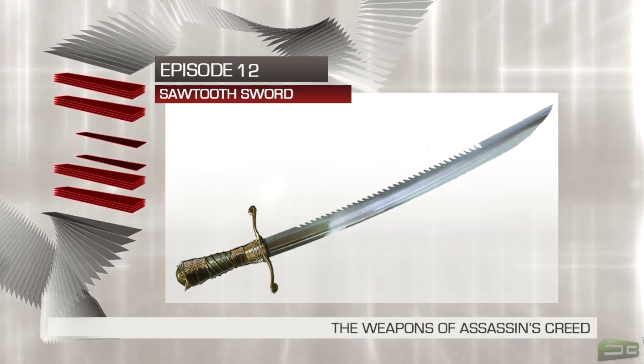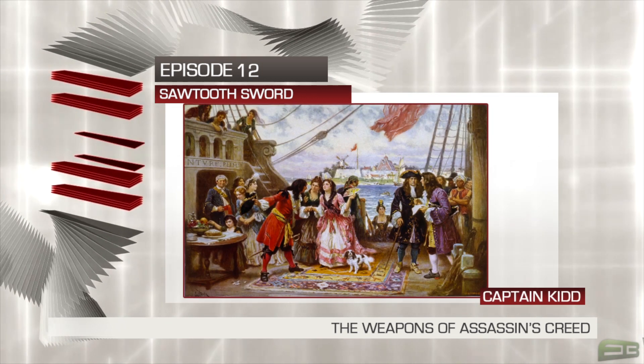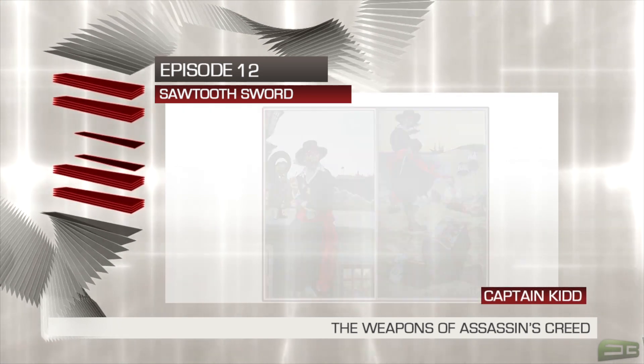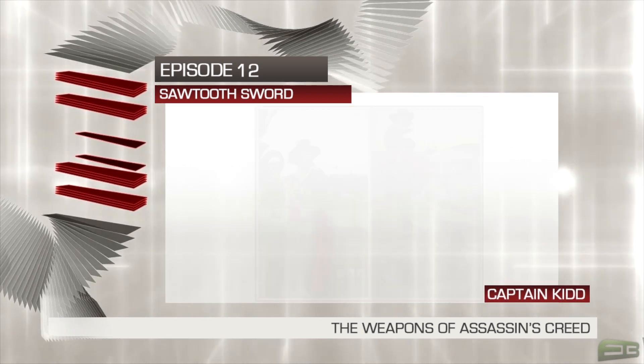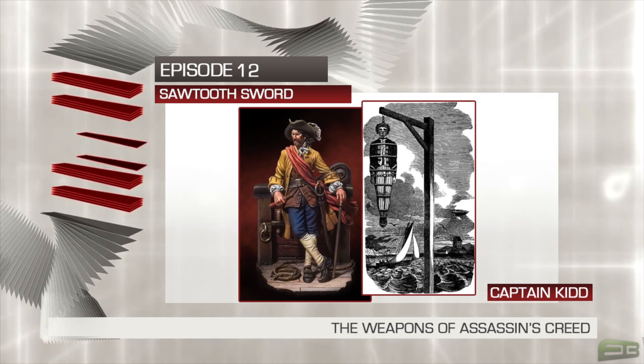The Sawtooth Sword is described by Ubisoft as once belonging to the pirate of legend Captain Kidd. William Kidd lived during the golden age of piracy from roughly 1650 to 1730. He was both a privateer and a pirate, and this distinction was an important one and one that would eventually end Kidd's life.